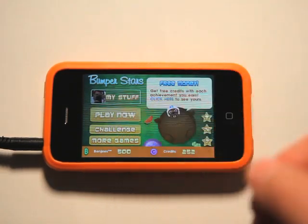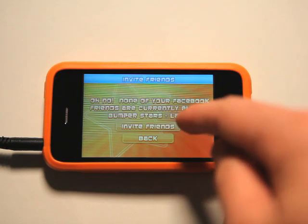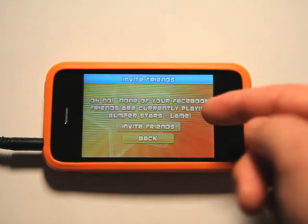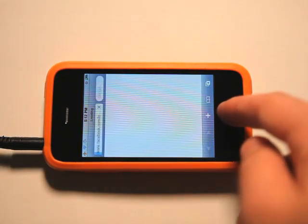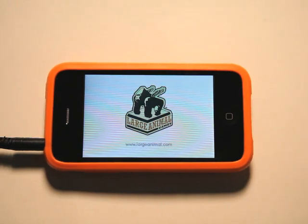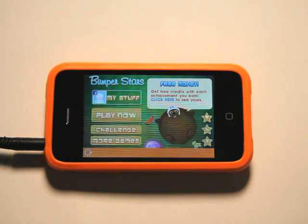Let's go and look at the challenge feature. Once you're logged in, you can go and create new challenges against other people. I don't have any of my friends that are currently playing Bumper Stars — lame. I love stuff like that. So I can invite friends, really simple. It does take me out to the web for that, which is a little bit of a bummer, but not a big deal. It would be cool if there was some integration in the app for that, but I can easily go and invite people through the web as well.